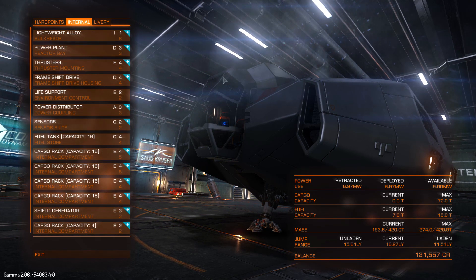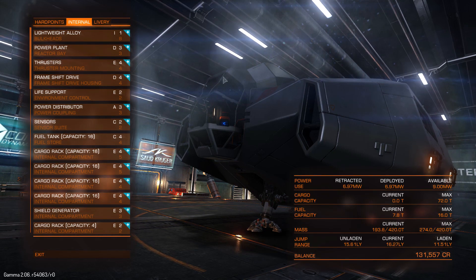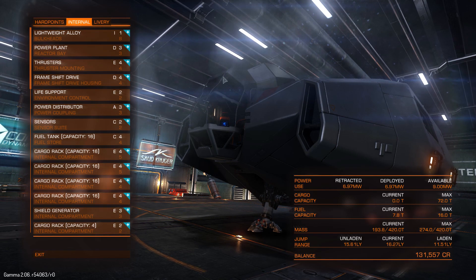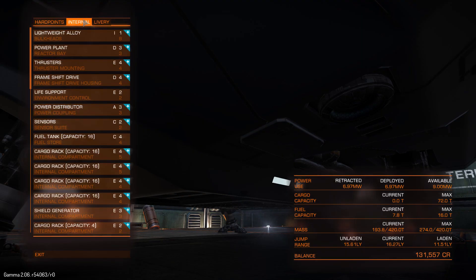Every single ship in the game can be a bounty hunting ship if you want it to be. Every single ship in the game can be a cargo ship if you want it to be. Some ships are going to be better at certain things and some ships aren't going to be good at others. For instance, this is a Lakon Type 6 — it's not going to be the best bounty hunter, but I could bounty hunt if I wanted to. It just doesn't stop you. It lets you do whatever you want. If you would like to upgrade an internal or hard point to have bigger, better guns or to be able to hyperspace jump much further with your frameshift drive, then all you need to do is head to a high-tech system or an industrial system and they're going to have a vast array of things to choose from.